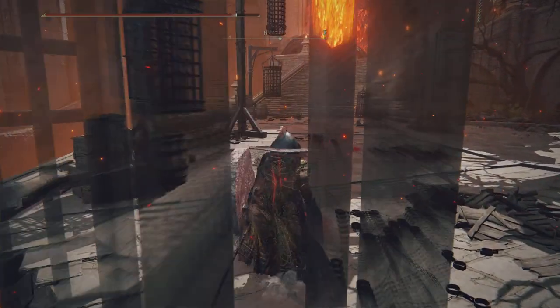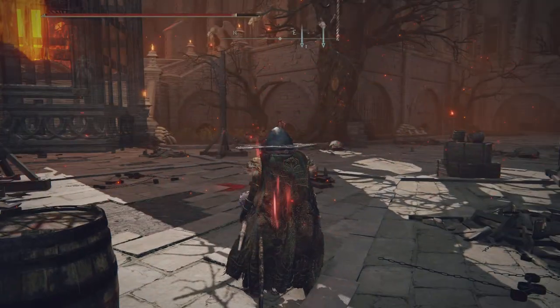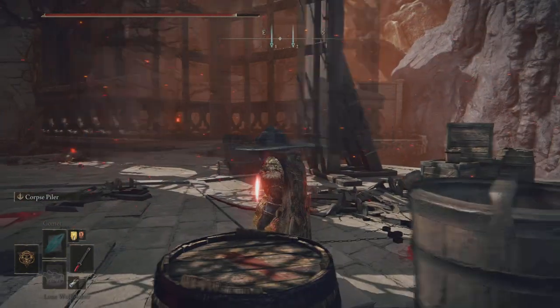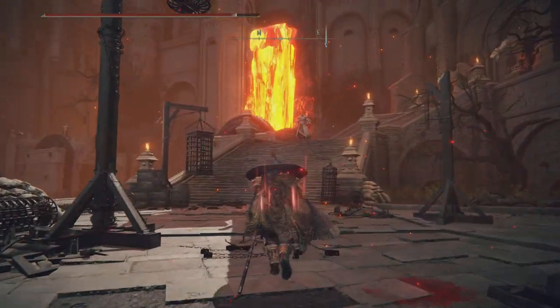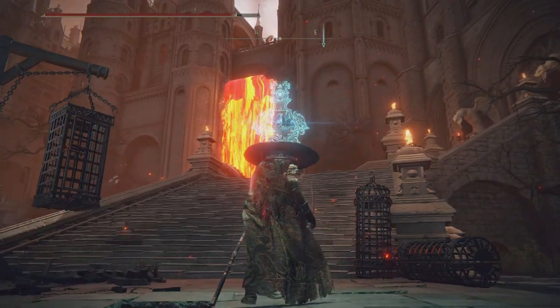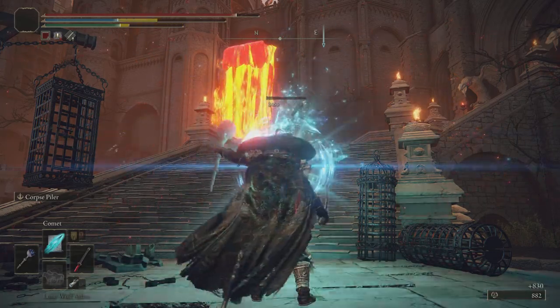Up here is one of the bigger, tougher guys. I'm just going to shoot him from a distance. I have Camo on — take him out pretty quick.